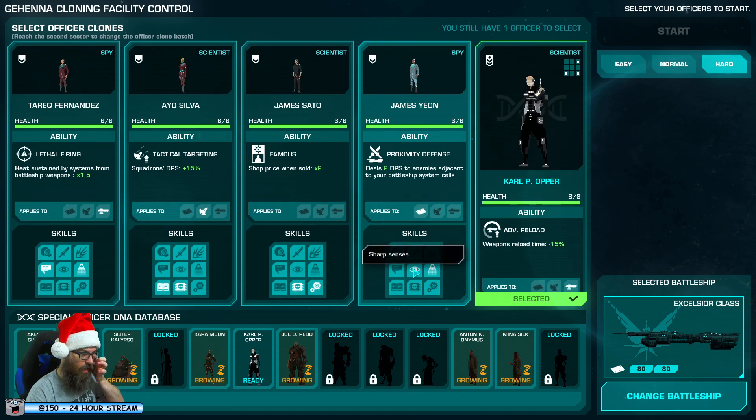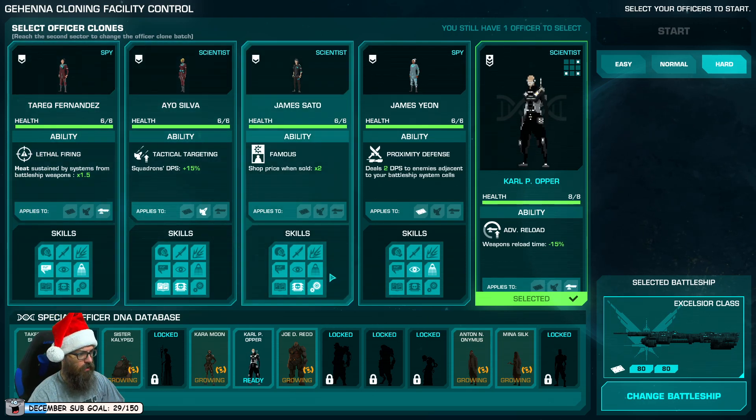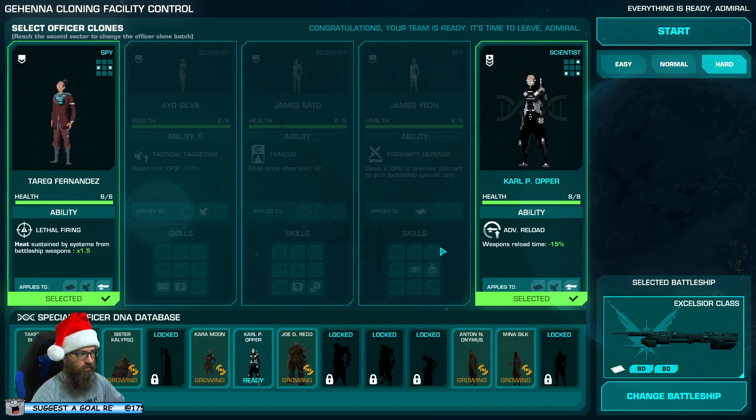I personally like a spy that gets persuasion and sharp sensors. Unfortunately both of our spies have discretion and only one of the other two. So we're going to take the one that gives us the best chance in combat. Both are kind of ordinary. Heat sustained by systems for battleship weapons is pretty cool — it does mean you're going to do a lot of extra heat. The two DPS to enemies adjacent to your battleship is kind of cool if you fall behind, but if you're in that situation you're in a lot of poop. Having two weapon system officers is not the greatest at the start. Persuasion though, maybe. It's a tough call. We can always move one if we get a fire somewhere else.